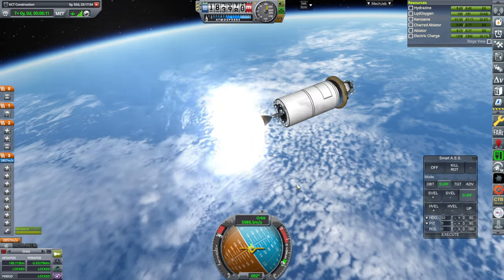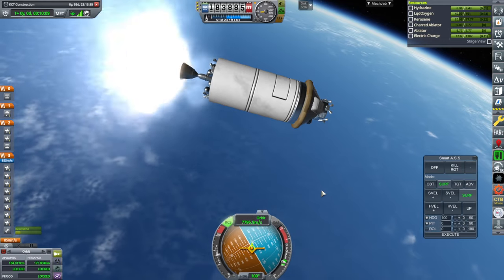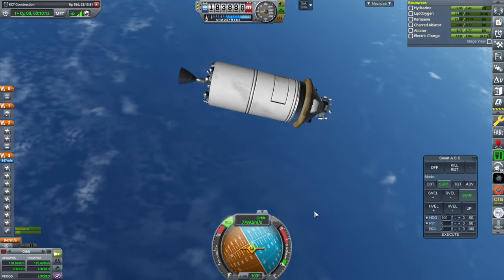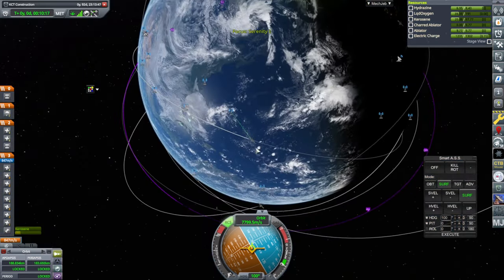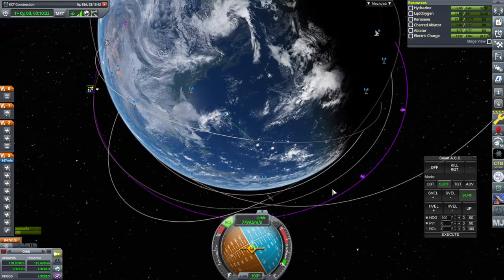Staging. Ether engine again. Pretty darn circular orbit this time — 188 by 184. I might regret that though, because of line of sight with our surface locations. Maybe I should boost up more.